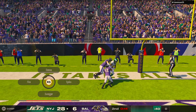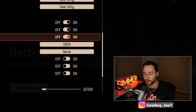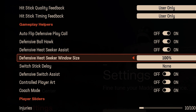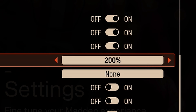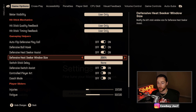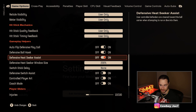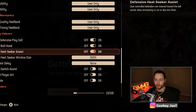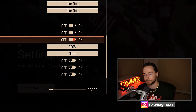Now we're in settings. Off the bat, I want to give you one of the best tips — defensive heat seeker assist. What you can do this year is actually change the percentage. Last year I told you guys to turn this off, and that was the correct call because defense was good. When defense is good, you don't need that much help — any help from CPU is not a good idea.